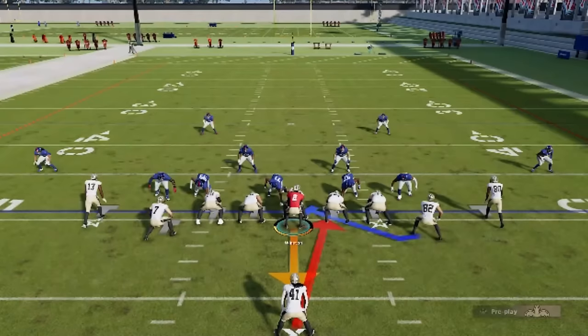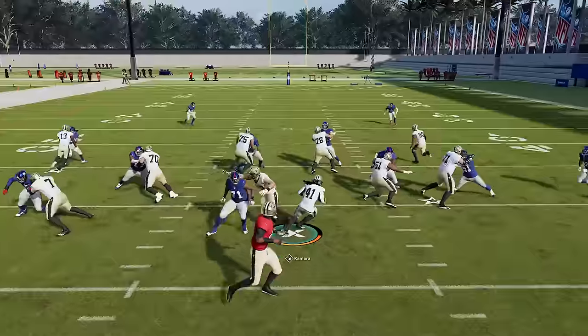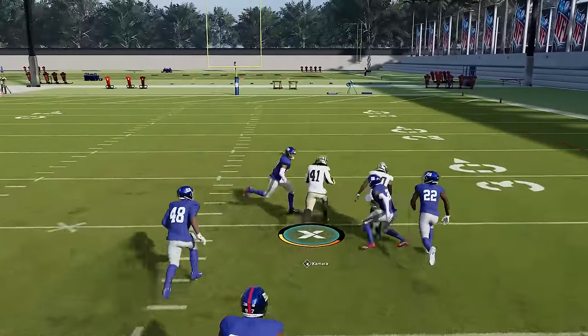Cover 2 defense is also one of the weakest run defenses in the game, especially up the middle, because the safeties drop back post-snap offering no help in run support at all.